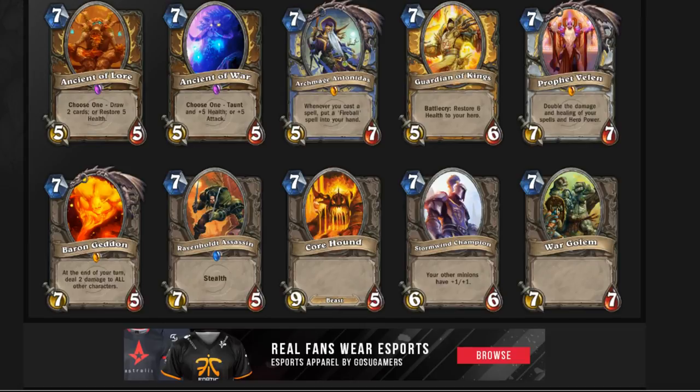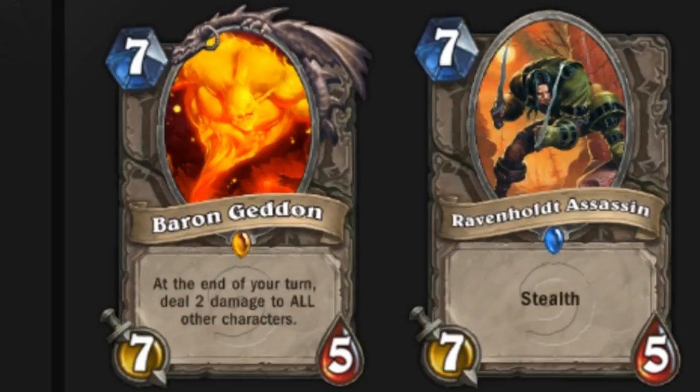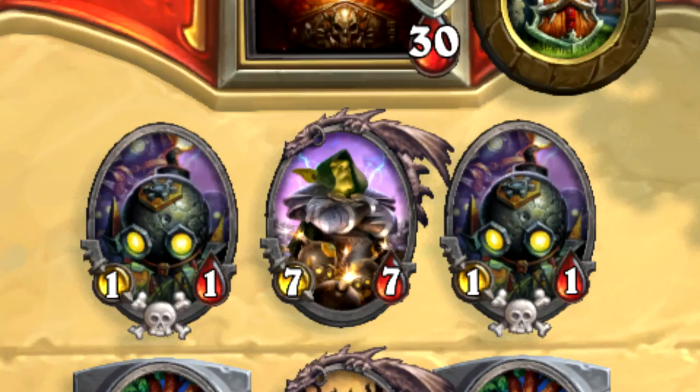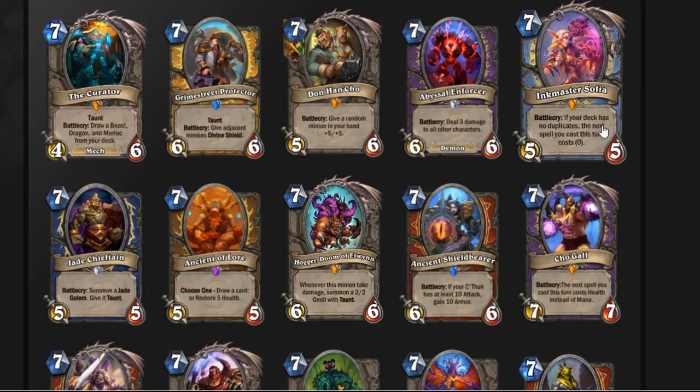Now let's take a look at seven mana cards. Archmage Antonidas stands out but you can't play it on turn seven because you want to play a spell with it. Ancient of Lore was good when you could still draw two cards. Ancient of War is a good defensive card. Baron Geddon was sometimes used in Control Warrior. They realized seven mana minions were a bit weak so they made Dr. Boom, which was way too strong for seven mana. Everyone played it — it was seven mana for 9/9 stats on board plus a big upside.